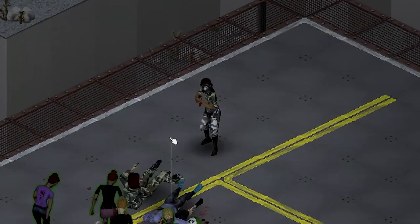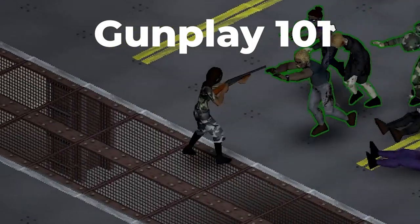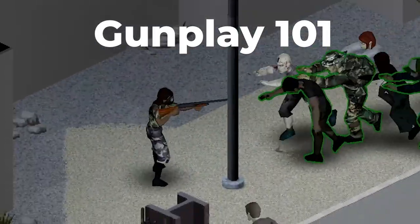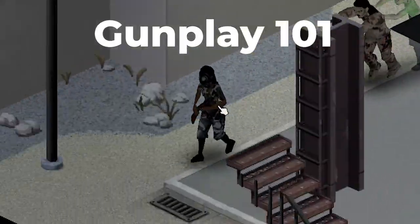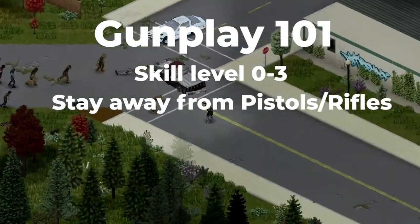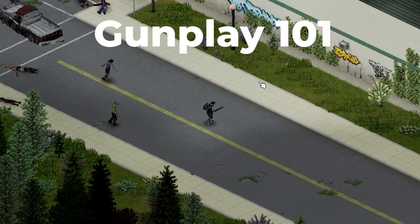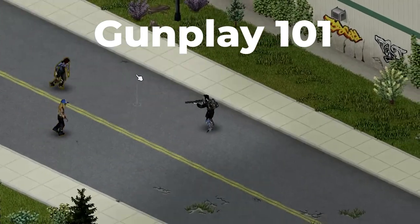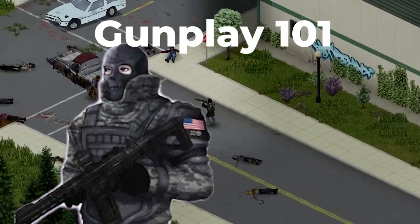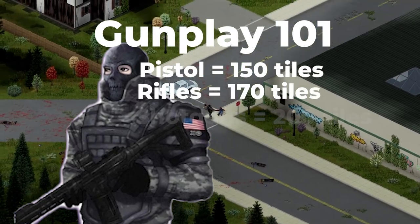Gunplay in Project Zomboid is highly underrated and can be very effective at clearing areas. If your character has little experience, save small arms like a pistol until you're more comfortable — level 3 or higher aiming is recommended. Also understand that sound carries far: a pistol covers 150 tiles, rifles 170 tiles, and shotguns 200 tiles, according to Project Zomboid gun expert Ghoulking.